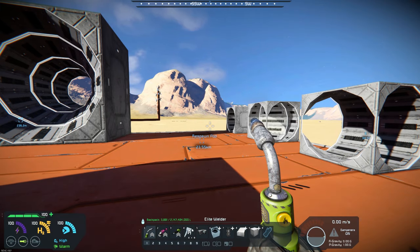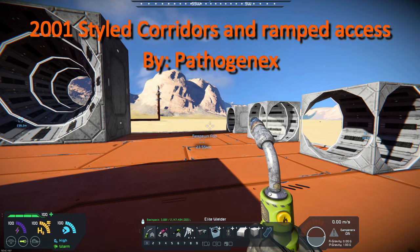Hello, all you space engineers out there, Commander Kingfish here, and it is Mod Wednesday. Today's mod is 2001 styled corridors and ramp access.